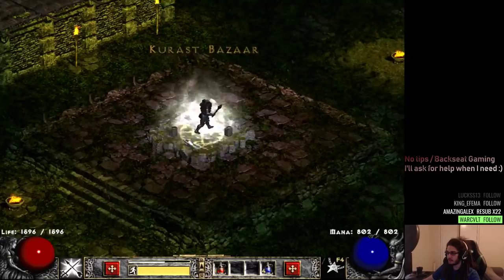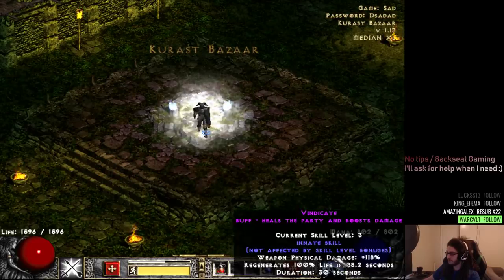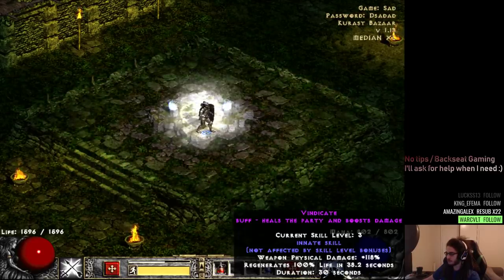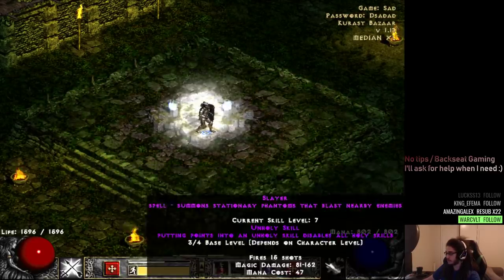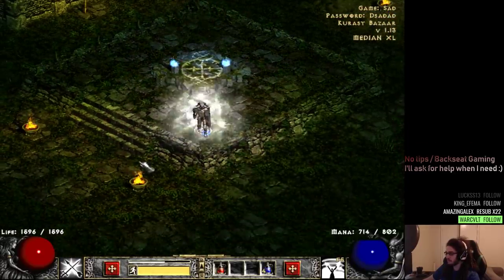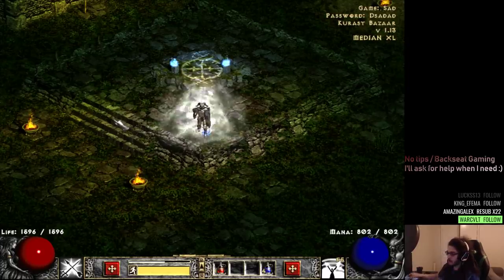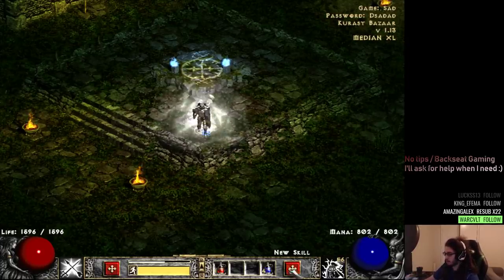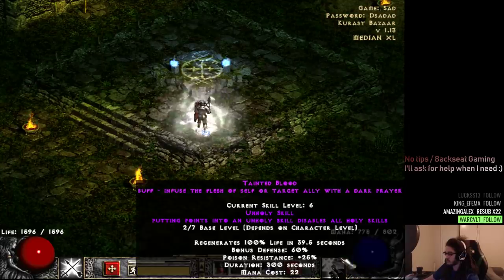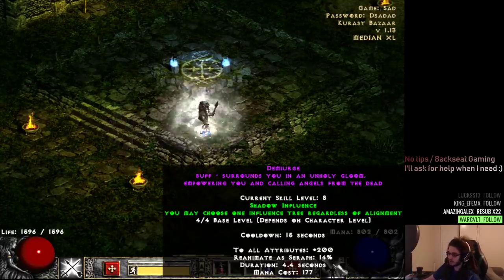Let me go ahead and show you what we're doing. To start, we have Vindicate, which I think is a life regen buff — maybe I'm just really bad, but it doesn't seem very good. Then we have our Symphony of Destruction, our Vessel of Justice, and then Tainted Blood. I do have some other skills as well.